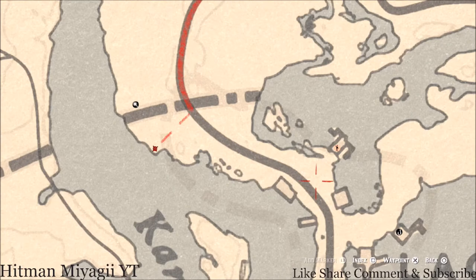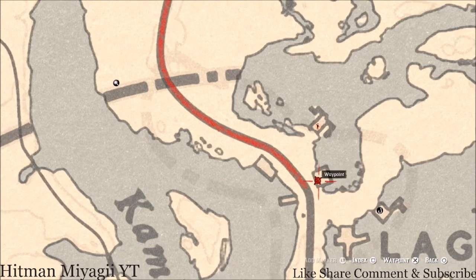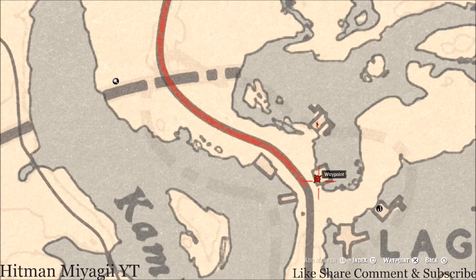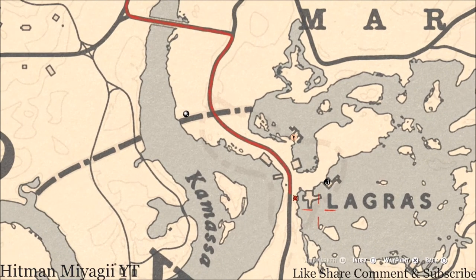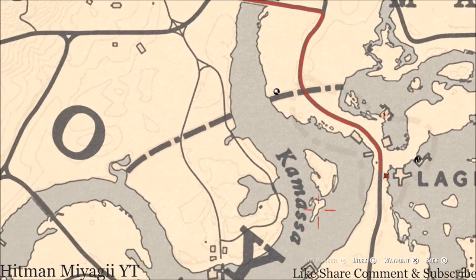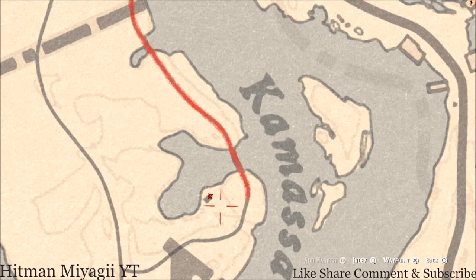Also close to that there's a tarot card right here at this location on a table on the front porch or deck — it's an Eight of Cups tarot card. Pull out your metal detector one more time right here and you'll get a random lost jury. There's also a coin right here — pull out your metal detector and that's what you will get, a random coin.